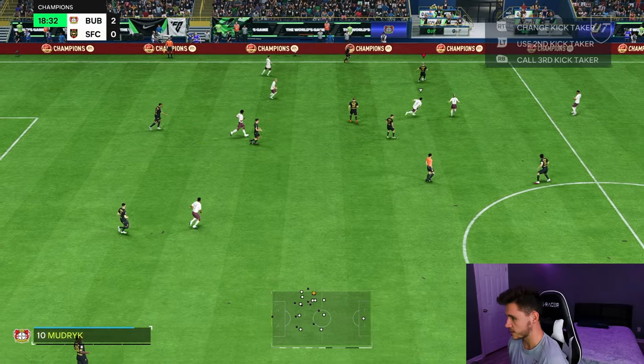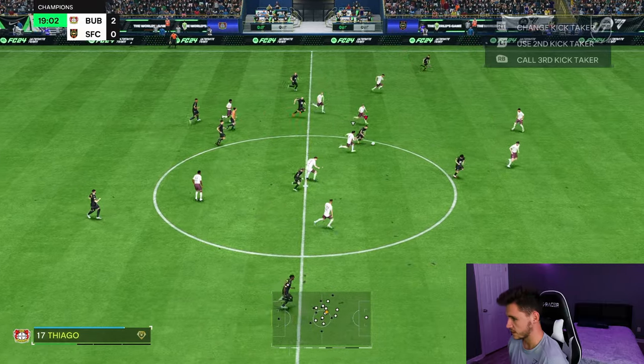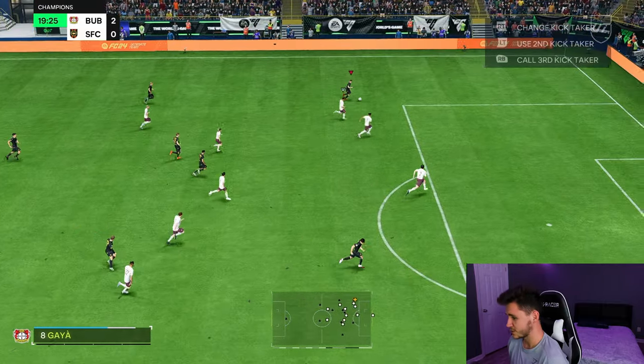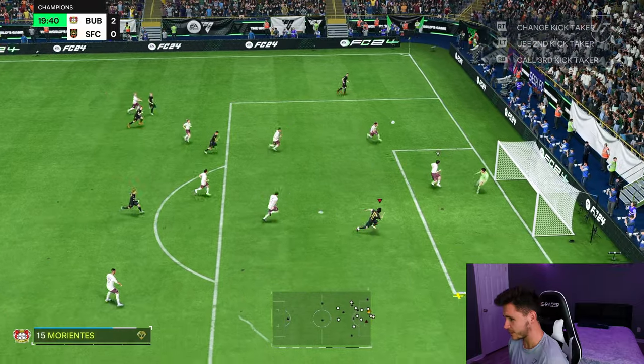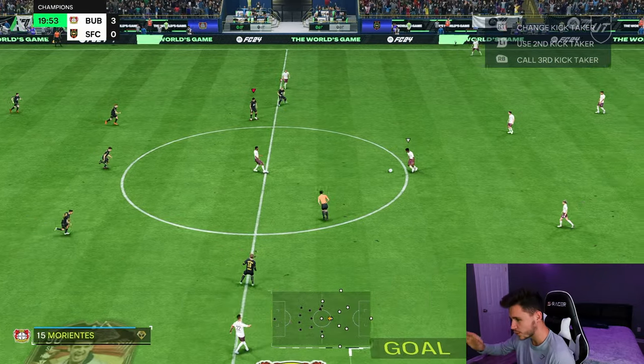Good tackle from Gaia — the counterattack is on. Thiago Alcantara will play it out wide, good ball into Gaia. The Spanish link-up is crazy at the moment. Whip it in — beautiful! Thiago, Gaia, Morientes — beautiful play.